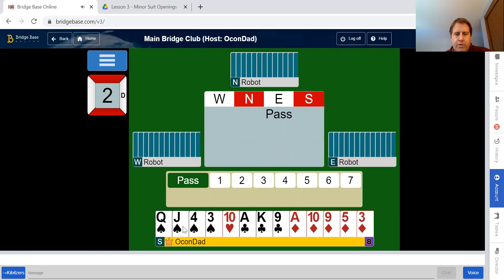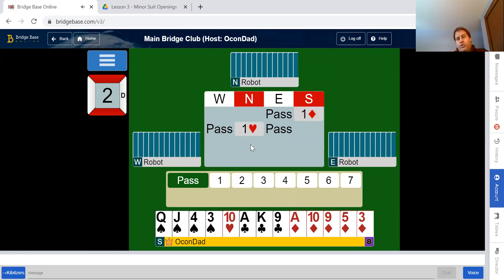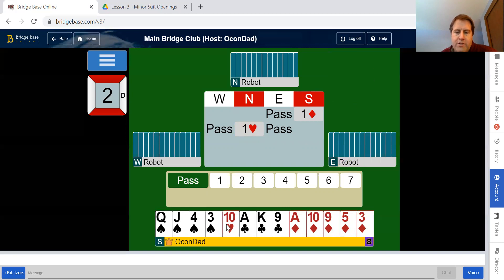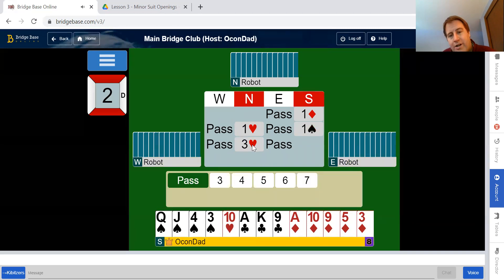Next hand: about 10 plus 14 high card points, so we're going to open our longest minor — diamonds. Partner bid a heart, showing four or more hearts and six or more points. I'm going to say this until I turn blue in the face: one heart does not promise five hearts. They may have five, but it only promises four hearts and six or more points. They can have 15 points, five hearts, six hearts — who knows — but this is all it promises.